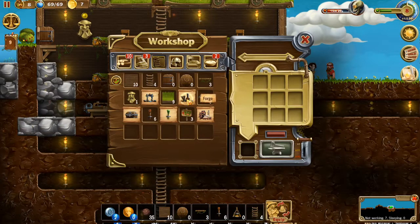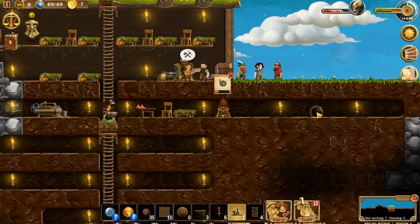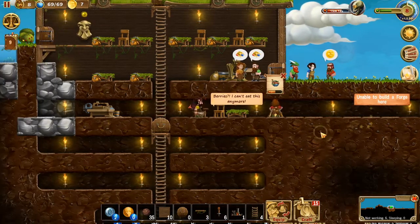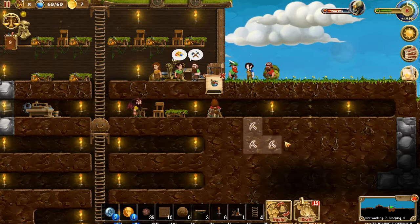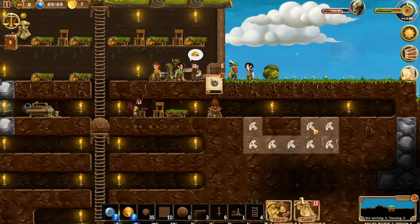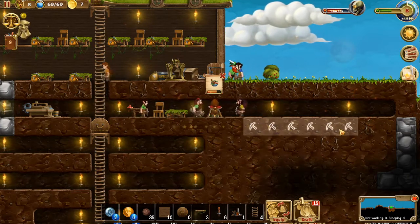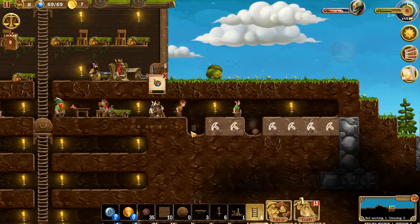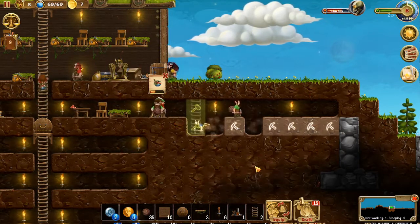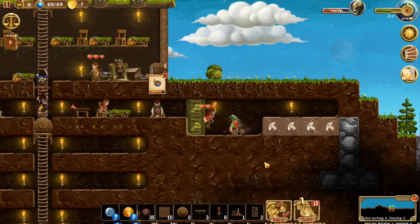While they are working on that, we need to go ahead and build ourselves this advanced forge. We'll drop that right there. Unable to build a forge here — probably because it's too big. So let's go ahead and mine this space out here. Just make this deep enough through here and they'll get on that. Then we'll put our forge right here, and let's do a little ladder there to make it a little easier for everyone to climb up and down.